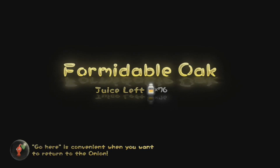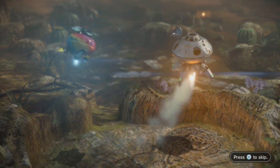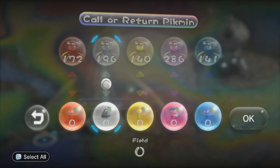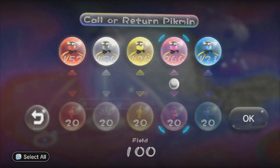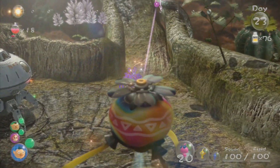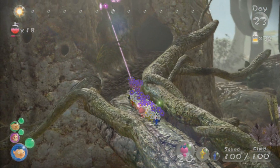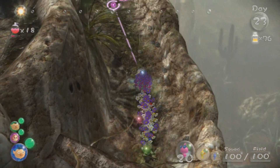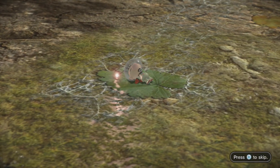Okay, so welcome back to Formidable Oak. We're essentially going to try to finish the rest of this today. In order to do that, we need to set up pretty much the same way we did last time, although I am going to make a slight adjustment. I'm still going to bring 20 each, but I'm not going to put Wing Pikmin on Olimar. Instead we're going to use Rock Pikmin, because at the very end of this section we're going to have a boss fight, and we're going to need pretty much all Rock Pikmin on the field.